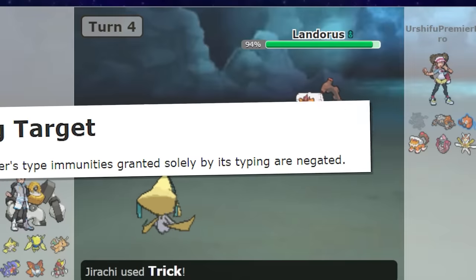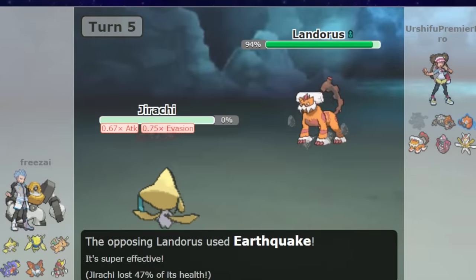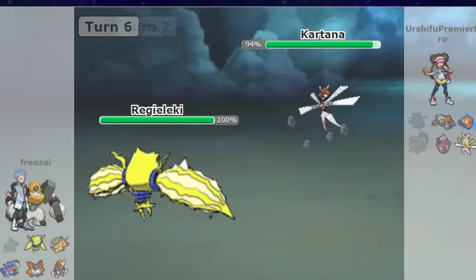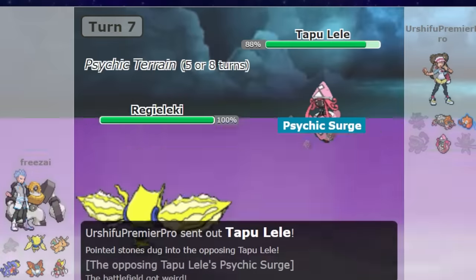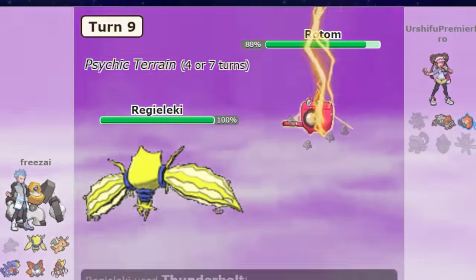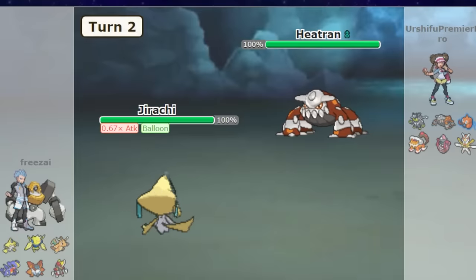Next, we have Trick plus Ring Target plus Regieleki. Regieleki is the fastest and incredibly strong Pokemon, but it's completely shut down by Ground types. The strategy in Generation 8 was to Trick a Ring Target onto the opposing Ground type. For example, Ring Target Trick Jirachi easily baits in a Ground type, then you Trick them the Ring Target and now Regieleki can win the game. The only problem is forcing your opponent to use their Ground type versus your Trick Pokemon — if they use a different Pokemon to deal with Jirachi, the strategy doesn't work.